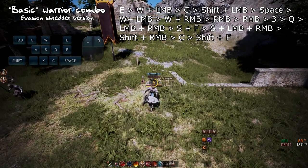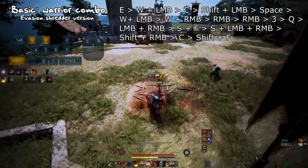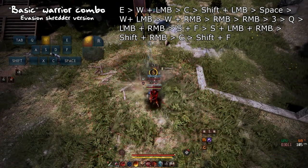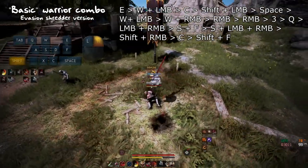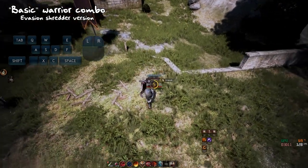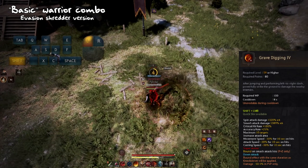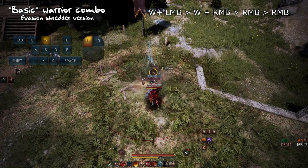First things first, I will play the Evasion Shredder version of the basic warrior combo a few times so you can process what you're looking at. We start off with a grab. The next part is completely optional, but I like to do it to not mess up my C-swaps: I do a forward slash WLMB into C-swap. After C-swap we do Gravedigger for filler damage. At the end of Gravedigger, do a quick Armor Break with space to apply a stiffen and not let the opponent get up from the combo.